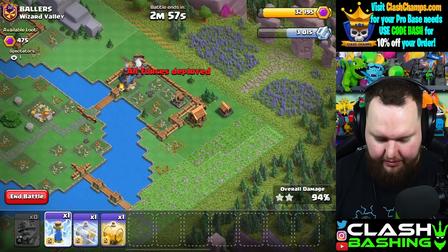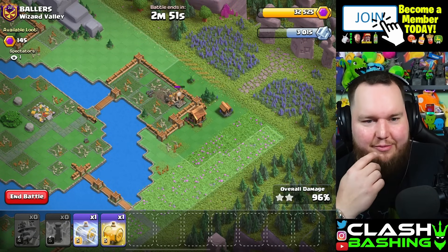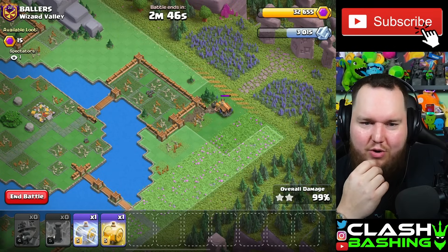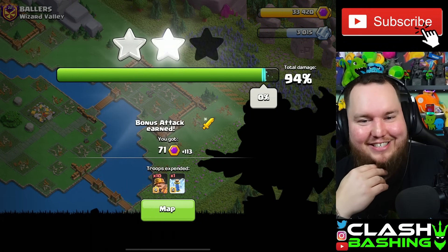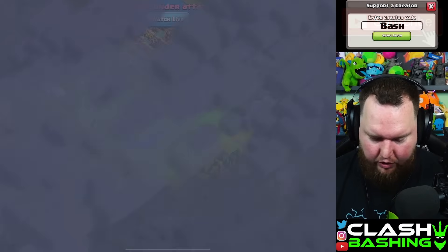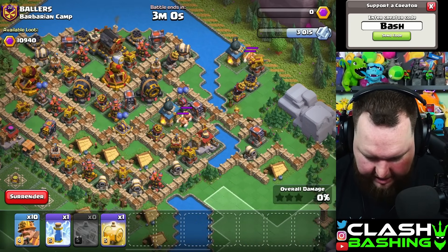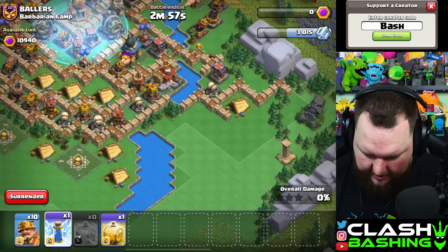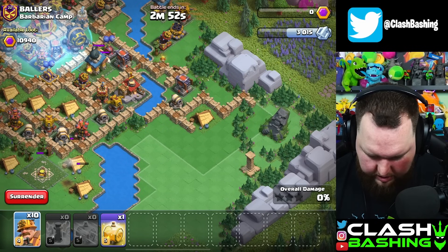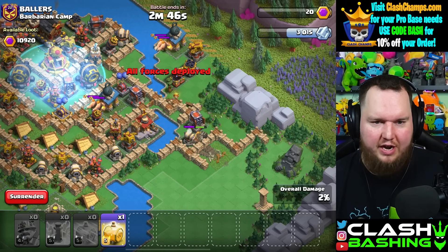We need the bonus attack so we have to essentially waste an attack on this account to trigger it. This account was cooking. I could have taken a risk and tried to weaken up Barbarian Camp and then finish it off, but I don't want to take that risk. Barbarian Camp is super clustered so I think we're going to bring a frost and a heal. I think we can frost and get these three major defenses right here — nice, perfect. Then we can work up through here. On this one we got to worry about the giants — that's why I brought a heal — because they're going to hold us up.